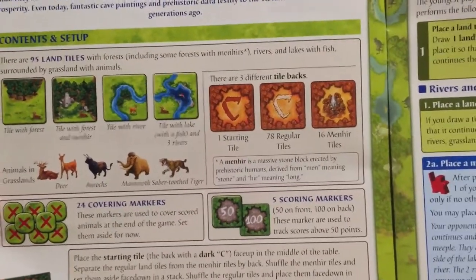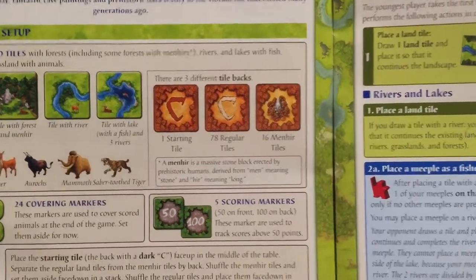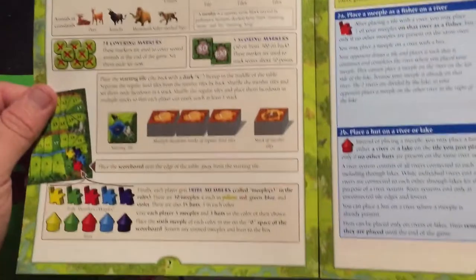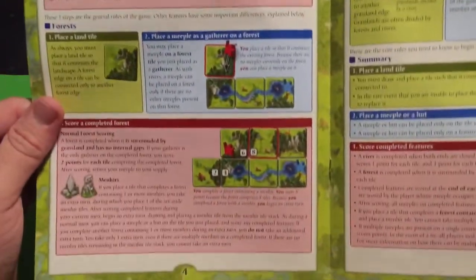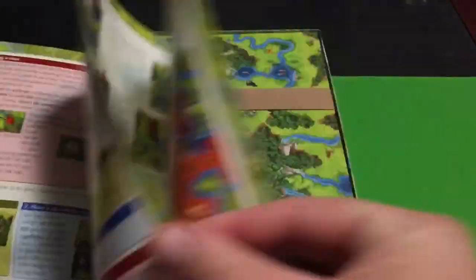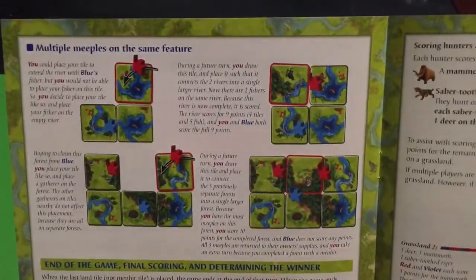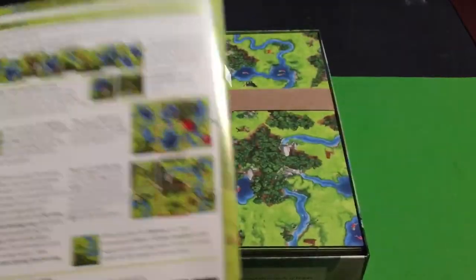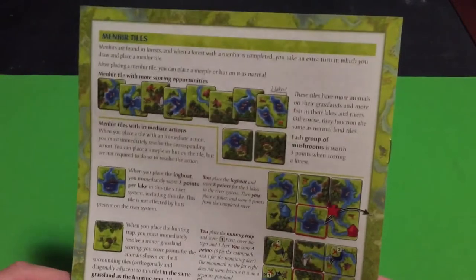The aurochs is this big buffalo-looking animal. Then we have the mammoth and the saber-toothed tiger. So there are definitely animals involved in this game, which is good. I want a Carcassonne game that has a lot to do with nature and animals, even if they're technically being hunted by the humans. The saber-toothed tiger is thematically probably doing the hunting. The rulebook doesn't have that many pages, because there shouldn't be too much difference from regular Carcassonne — there might be some new abilities but not a ton of new stuff.